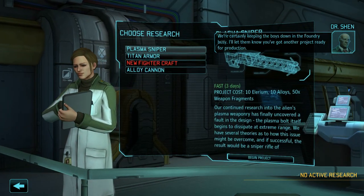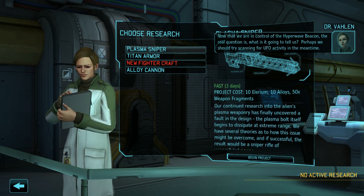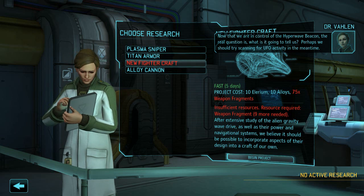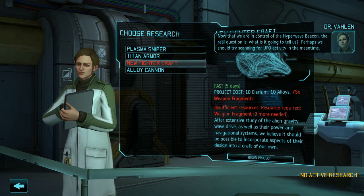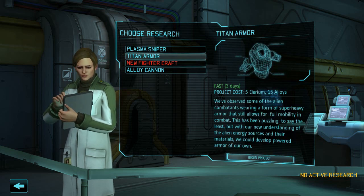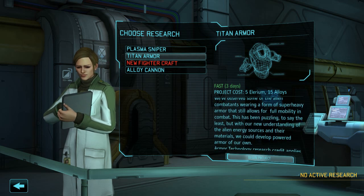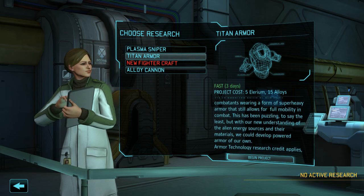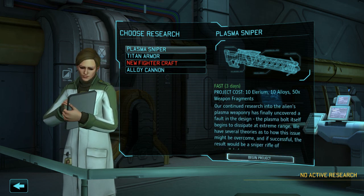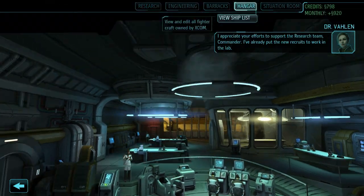Can we research something? Plasma Sniper, thank you. This one we want — a new fighter craft is quite important, but we need more weapon fragments for that one. Titan armor is good, it's lots of defense but you move quite slowly. So it's nice and everything, but I think at the moment the Plasma Sniper rifle would be pretty sweet to have. And it's not that expensive either, so going with that one.